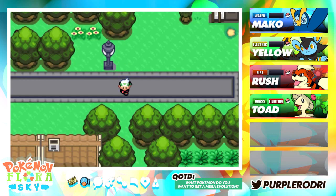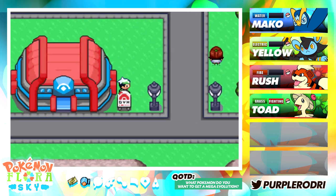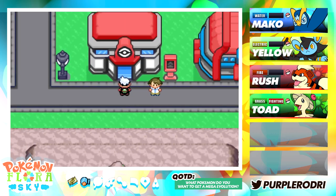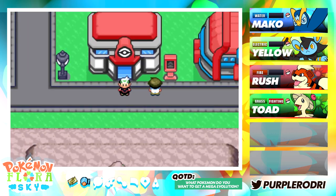It looks like we have made it to the city we were supposed to reach today, guys. We have officially made it to Tersolo City, and now we've made it to the Tersolo City Pokemon Gym. Its leader is Watson, the cheerfully electrifying man. Make sure you guys get ready and get pumped for our gym battle, which should be coming up next. Then hopefully we'll be able to backtrack and take on the other gym leader we found today. Leave me some tips and comments — this adventure is just becoming even crazier. Make sure you give this video a like. Thank you guys so much for watching, and I'll catch you in the next episode!